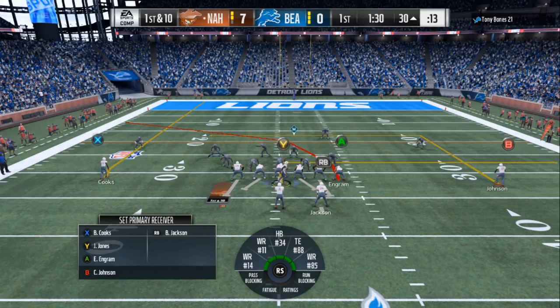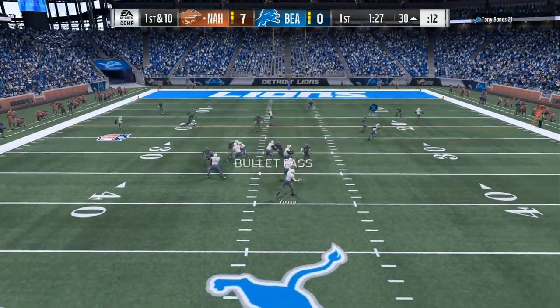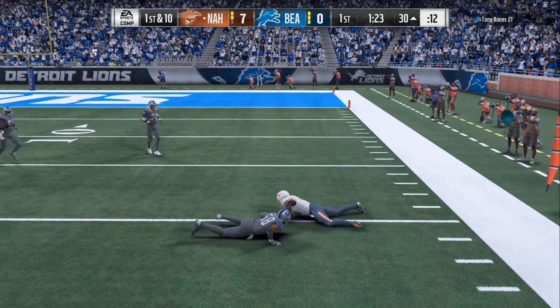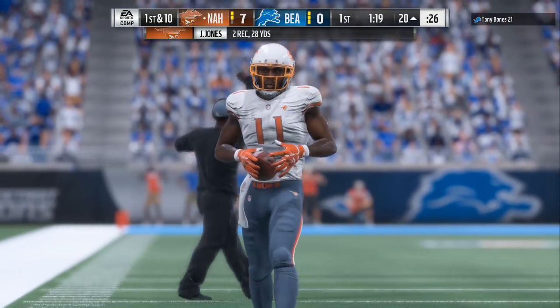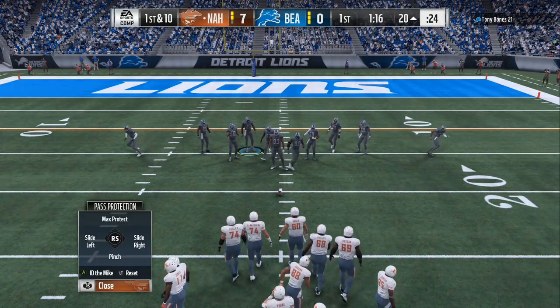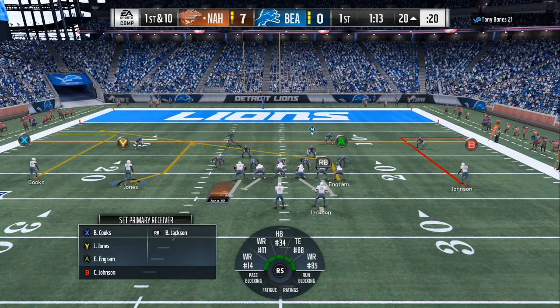Now if you go into practice mode or lab, these are ways that you need to find ways to get underneath that. Cover three will be underneath routes. Cover two will be deep down the middle, or you can have a smart route and out route. If you know how to count your personnel on the field — that's something that I'm going to drop to the Patreons in about 45 minutes — how to count the personnel as far as your wide receivers and if they are in clouds, how to take advantage of it.